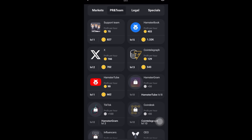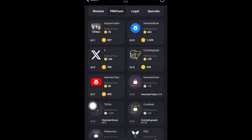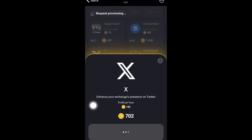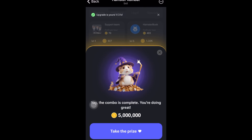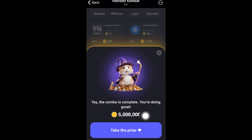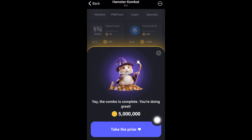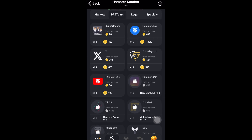To get the third card, look for the X (Twitter) icon. Click on it, then click Go Ahead. Once you click Go Ahead it will load, and it will show you that the combo is completed — you are done. You will see that 5 million tokens have been credited to your account. Just click Take the Prize and that's exactly what you need to do.